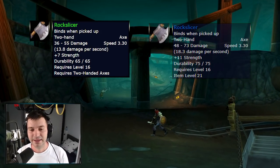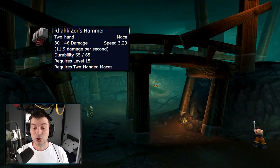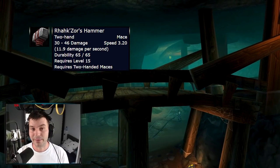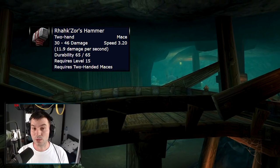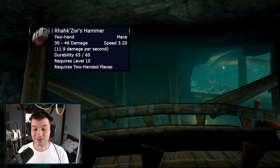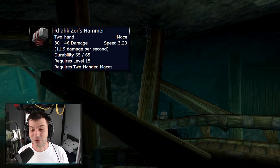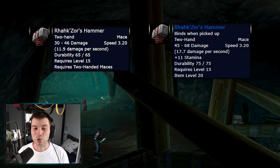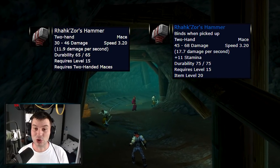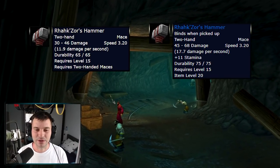Moving on, Rackzor's Hammer, which used to be a white item — you can farm it right now and send it to your alt that you plan to level, and after pre-patch it will get modified from white quality. You can even sell them to players or give them to friends who want to level. It's a level 15 mace going from 11 DPS with no stats to 17.7 DPS and 11 stamina — a huge boost, and as you'll see, more and more items get the same treatment.